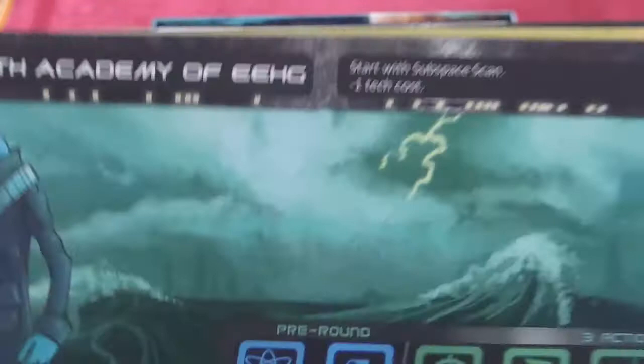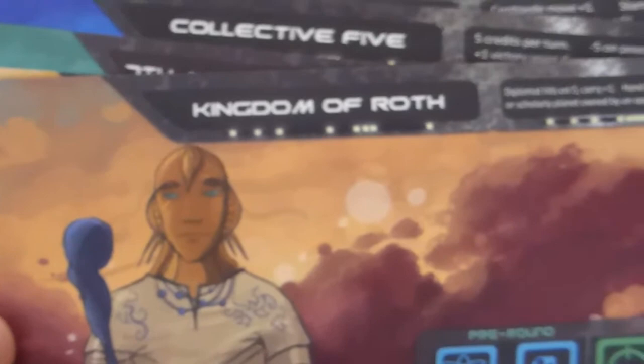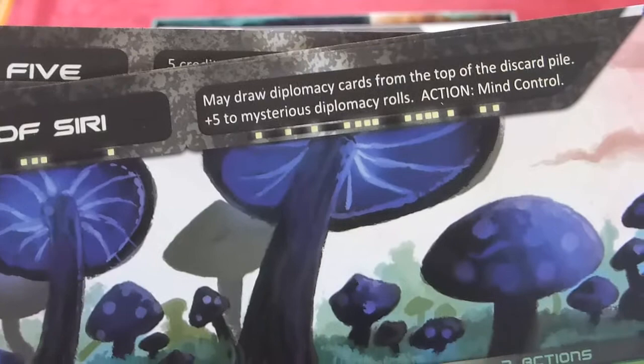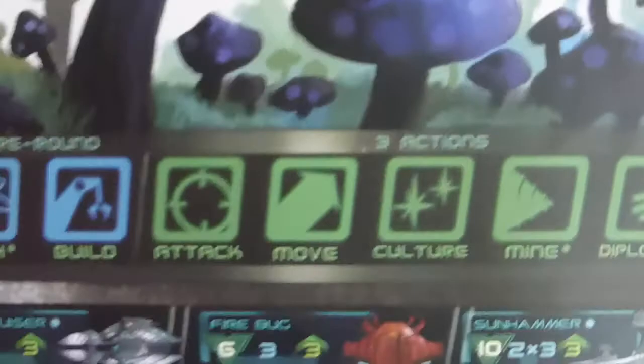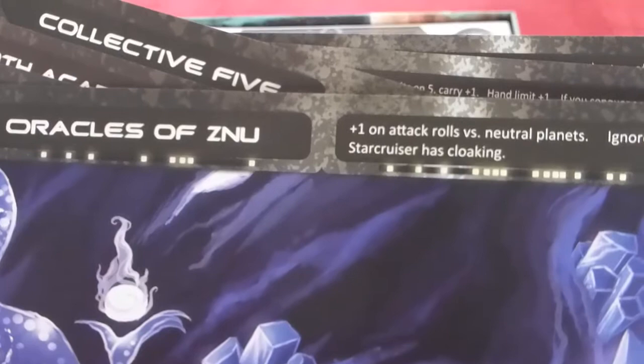You've got Nomads of Earth, you've got the Academy of Egg, you've got the Collective Five — which is certainly a Battlestar Galactica ripoff I think — the Nakani Alliance, the Kingdom of Wrath, and the Mystics of Sirii. These were who I played when I first started, and they were good on certain diplomacy rolls and very good at getting extra diplomacy cards. Their mind control ability — which lets you send your opponent's ships careening across the galaxy — was hilarious fun. I might play the Oracles of Zinu next time, where you get cloaking on your star cruiser and can conquer planets more easily and ignore mines.